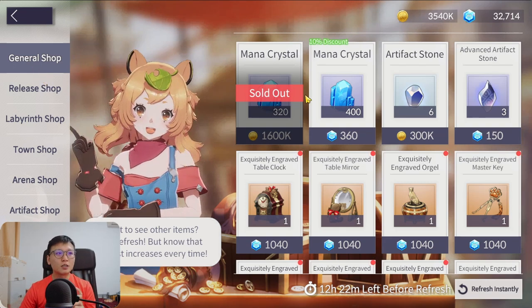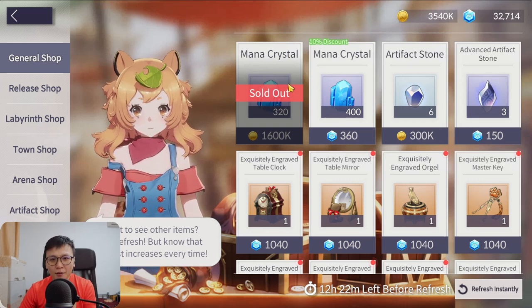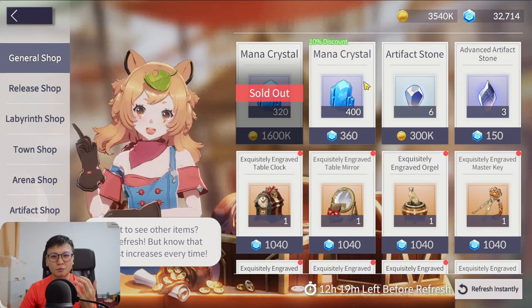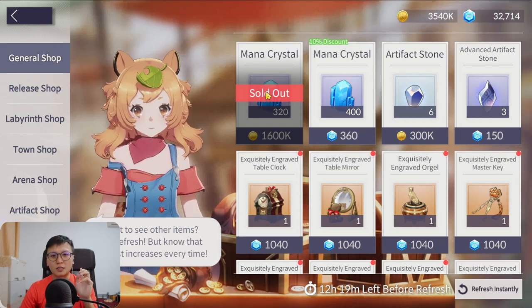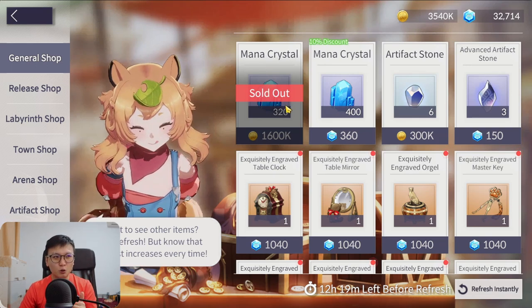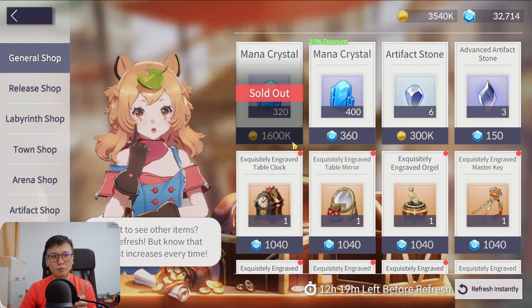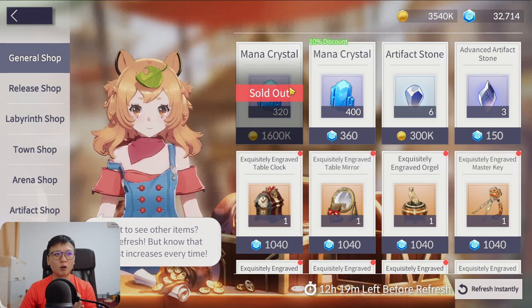The first thing on screen is the General Shop. I did buy the Mana Crystals, but just a disclaimer — do not do this before Chapter 13 or even midway through Chapter 13. You can do it at the end of Chapter 12, but it's risky. In the earlier stages, buying it will really hamper you because your gold income is extremely low and you need gold to level up your units.